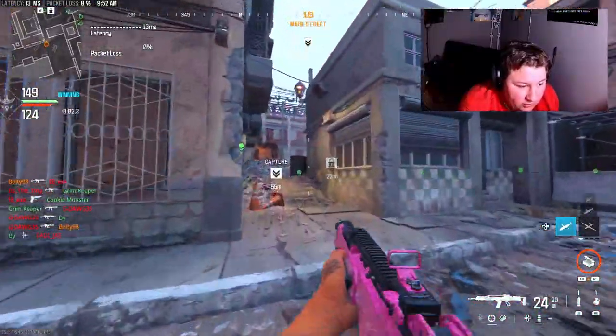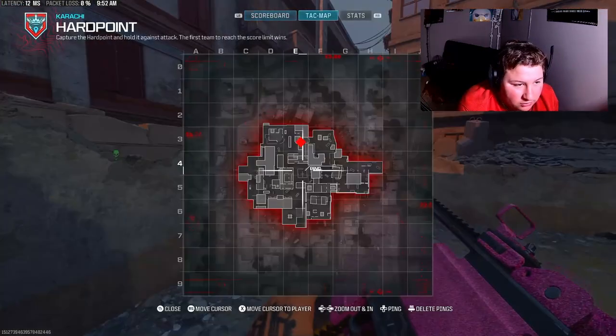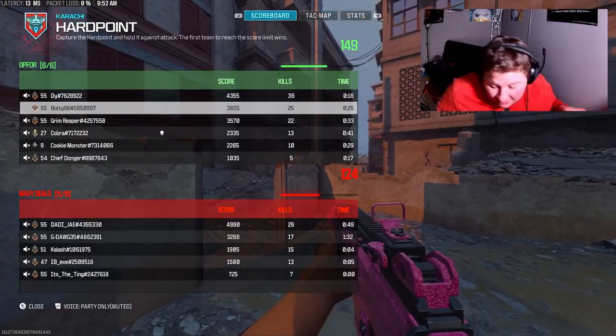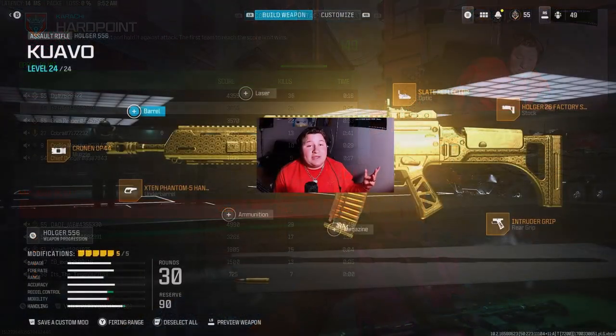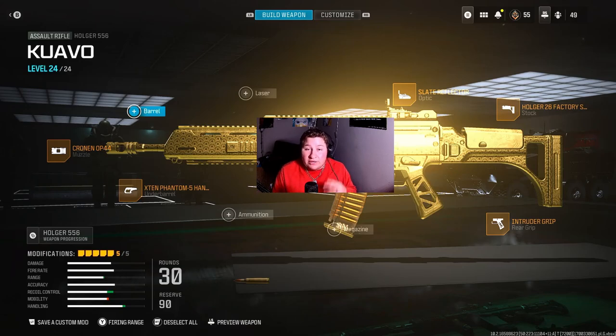Come on, give me two right here - spawn them here, I don't care. 25 and 16, I'll take it. I haven't been the best in this game I will say. This is your Kenny Quavo class setup: we're rocking the Cronin 44 muzzle, the X10 Phantom 5 hand stop, the intruder rear grip, the Holger 26 factory stock, and the slate reflector reflex sight. Let me know what you guys think of this class setup - I actually think it was really, really good. I'm just not the greatest at ARs right now and still trying to get the movement down. Let me know if you want to see more videos where I use CoD pro guns in public matches or even scrims - let me know down below and I will see you in the next one, peace.